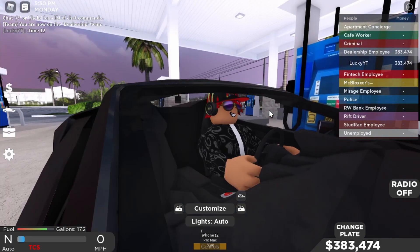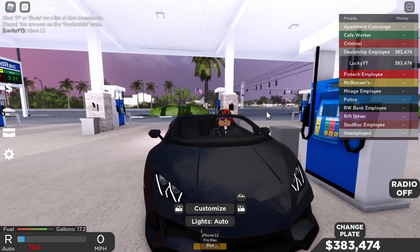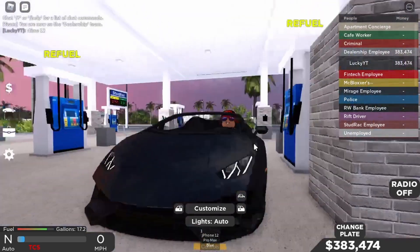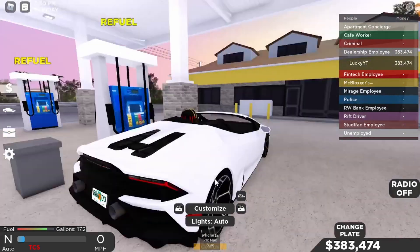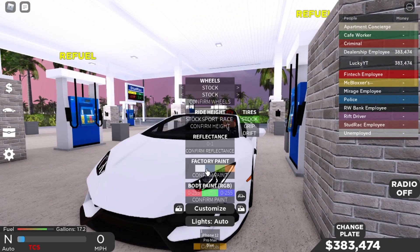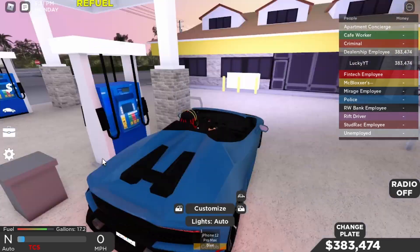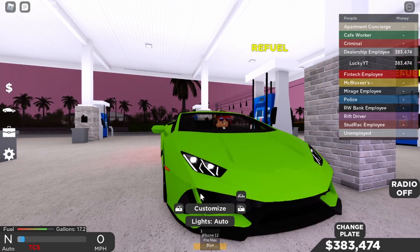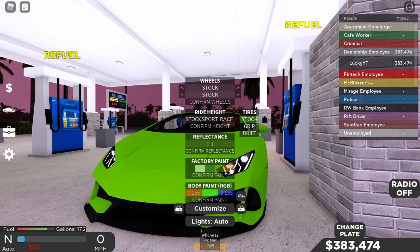Now let me show you the colors. We've got black — really nice. White — luxurious. Blue is actually my favorite color on this car, it looks really nice. Then we've got green, which is the default color like the Huracán Performante, and then an orange — a dark yellowish-orange color.